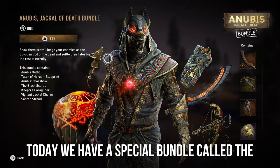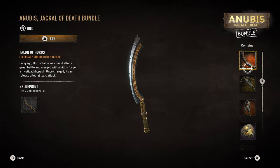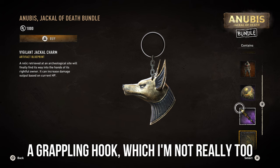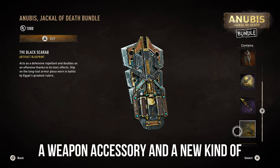Today we have a special bundle called the Anubis Jackal of Death bundle. In this bundle we get a nice little weapon, a crossbow, the Anubis skin, a nice paraglider, a grappling hook which I'm not really too fond of, a weapon accessory, and a new kind of shield.